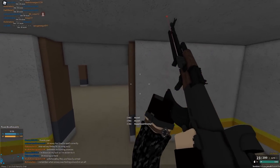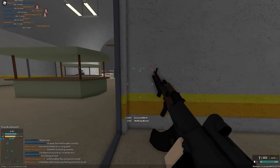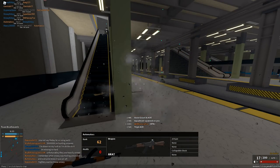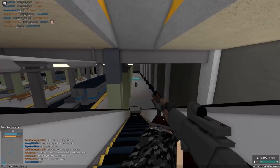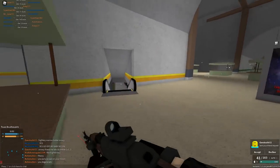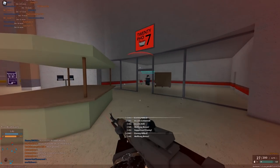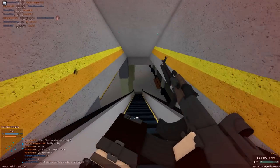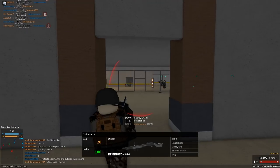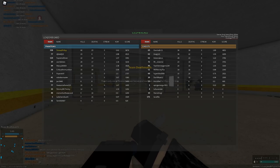I just keep getting in situations where I have like four people around me. I gotta just take control and stay calm and collected. I did get the assist - counter's kill. I just would prefer an AK-47 or AKM; I don't really know why since they have the same damage and fire rate. It could be the recoil - the recoil does seem pretty awful. I should have a compensator. I have a muzzle brake - what am I doing? Let me switch to the compensator. And the game ended - that's kind of sad.